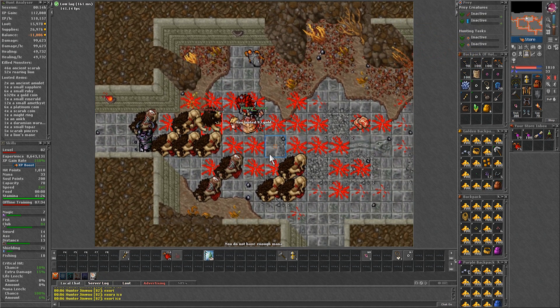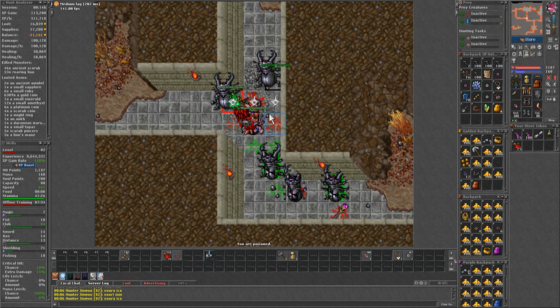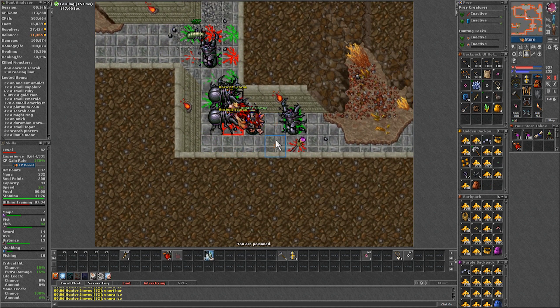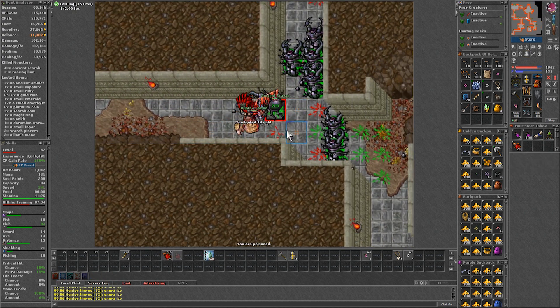But that would reduce the experience a bit more. The benefit of kiting monsters on this spawn — and in general — is that if you move towards the next group as you are killing the current one, it reduces the dead time between walks, which improves experience and reduces waste.